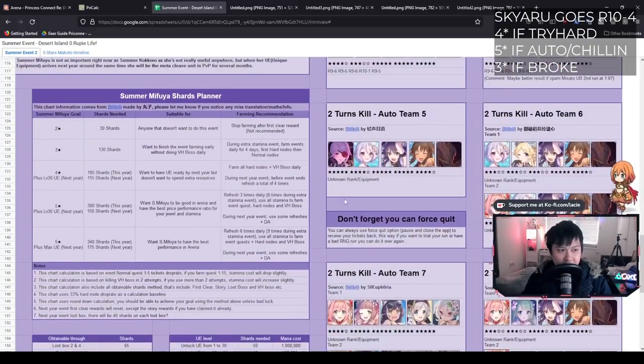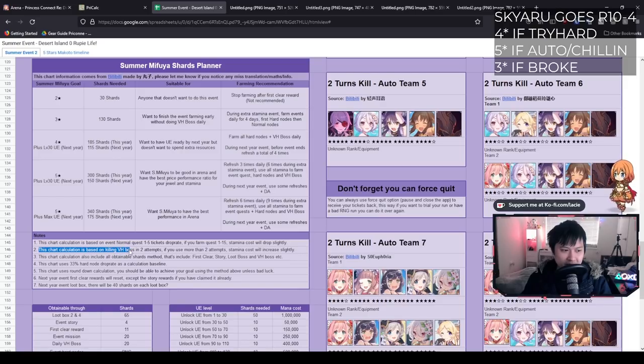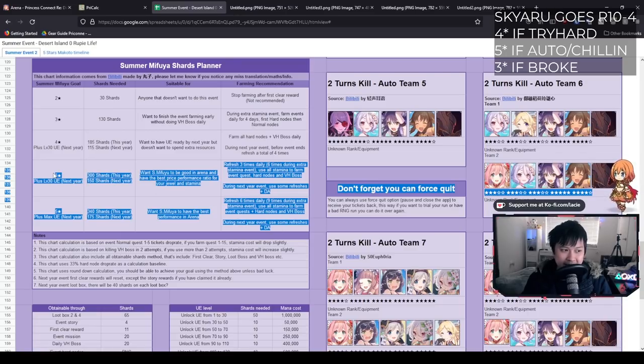This section of the guide is really good because it plans out your target stars as well as the UE. Generally speaking, I would suggest everyone go for four stars with UE. If not that, then go for three stars with UE. This chart calculation is based on killing VH in two attempts. Most people, especially if you're endgame, are going to be able to kill this boss in two turns, which is already really good. So this should be applicable to the majority of you. This target makes the most sense because it gets you the four star and the UE, and it's the most comfortable — you don't have to refresh overly much. You only have to refresh three times daily or six times during extra stamina events.